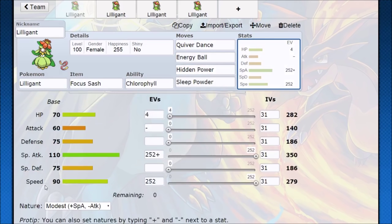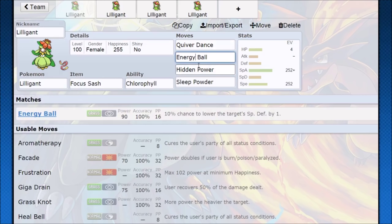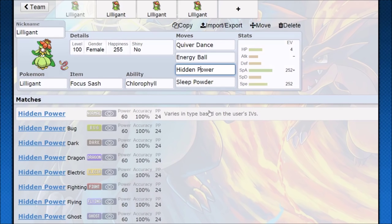Overall, since we already have a 90 base speed, we just go Modest Nature — so we max out our special attack, max out the speed. Going to be very fast after we get a Quiver Dance, and we're going to have a very high amount of special attack. Energy Ball fortunately has 90 base power right now, so after that buff in 6th generation it got a little more strength, going to get STAB, going to be pretty solid. And then Hidden Power.